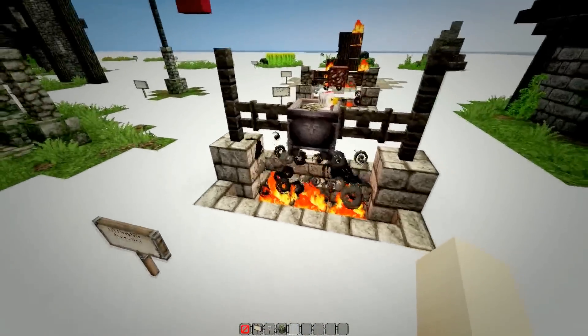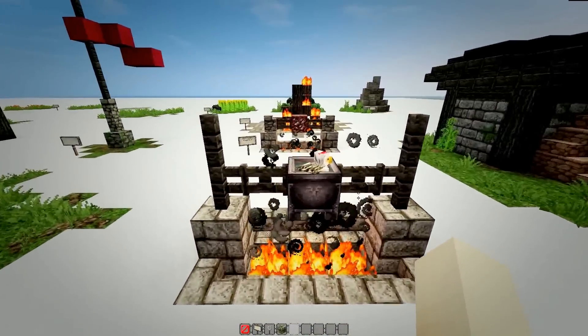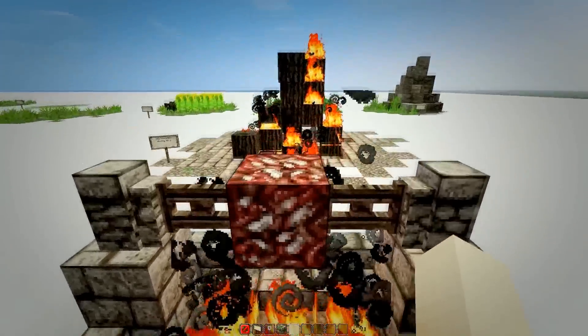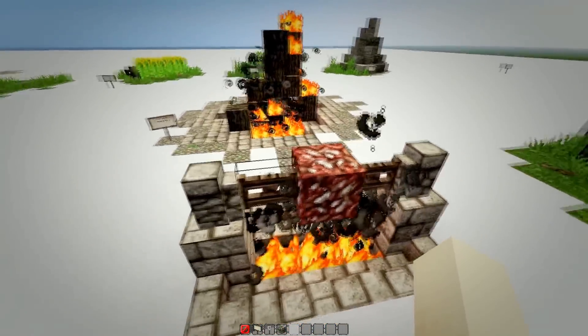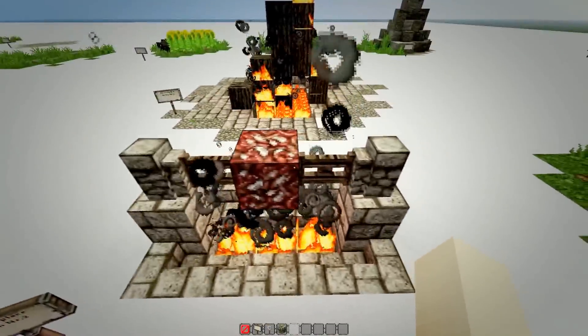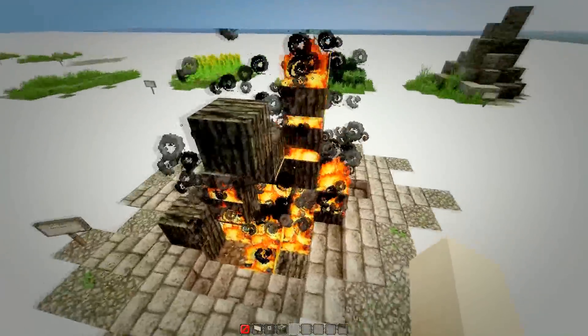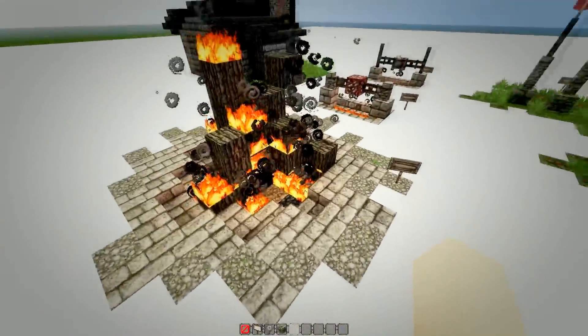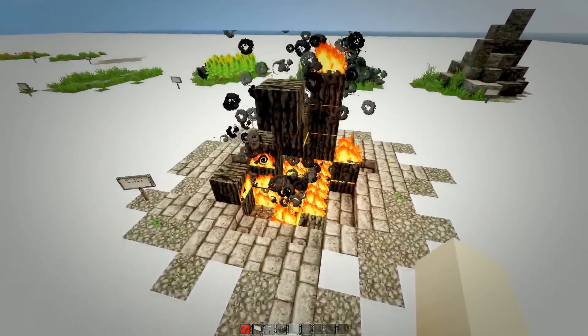This is a fireplace design with two fences holding up the cauldron. Back here is basically the same design — all I changed is the wooden fence to a stone wall and I replaced the cauldron with nether quartz. This is another fireplace design that can be perfectly used for any town center, but it's a little bit difficult to build.